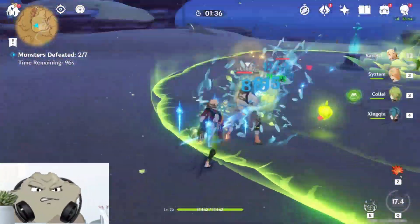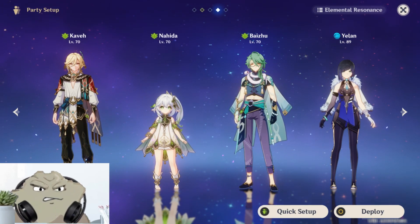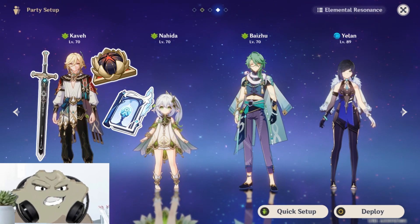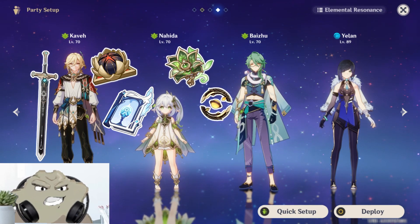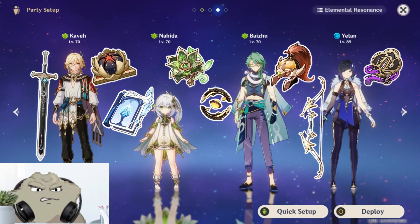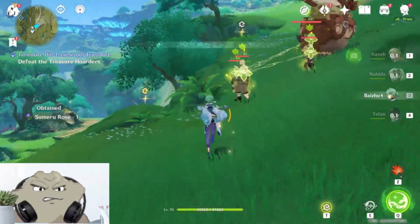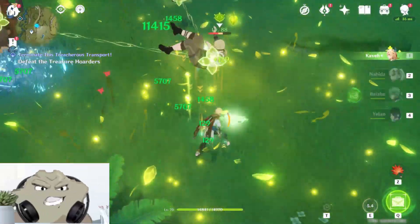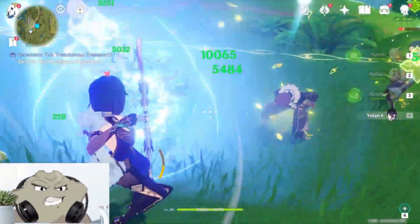For the final team, there's no attempt to make this free-to-play friendly — I just didn't put expensive weapons on these characters. Kaveh has the same build as before, but next up we have Nihita with R5 Sacrificial Fragments and 4-piece Deepwood, Baiju with Prototype Amber and 4-piece Tenacity, and Yalan with an R5 Favonius Bow and 4-piece Emblem. For this team, the only character with constellations active apart from Kaveh is Nihita with C2, meaning that now enemies have lowered defense. Additionally, my testing showed that the crit chance from Nihita's C2 does also apply to Kaveh's detonated cores as well.